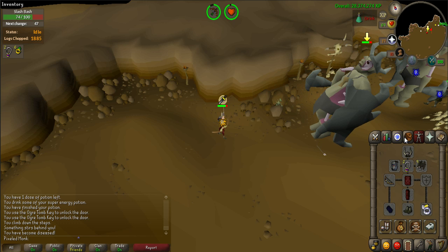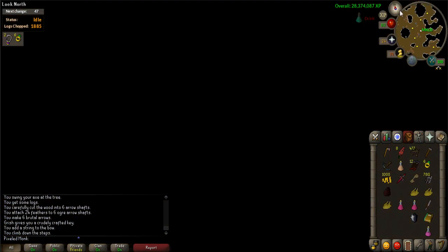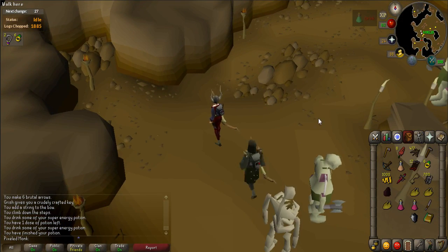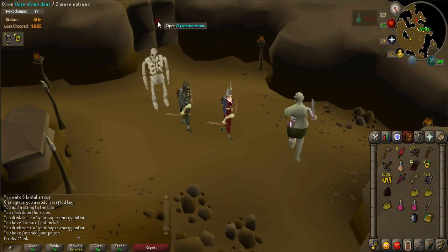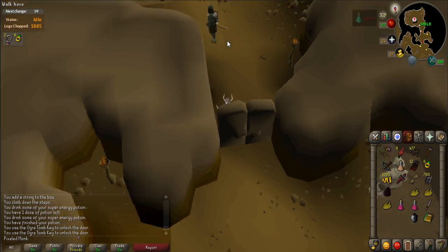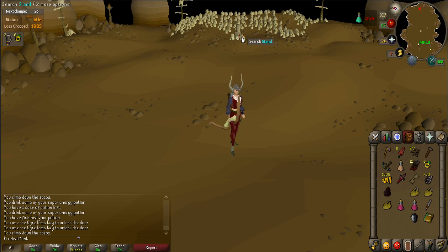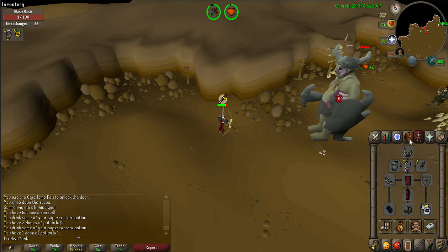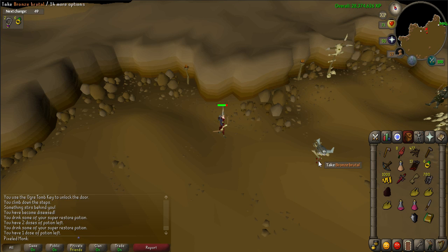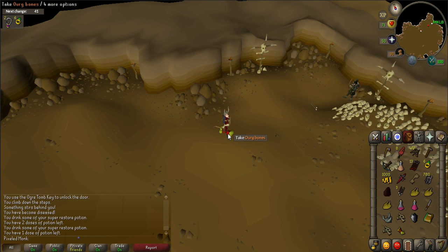There are multiple safe spots located in the room that you will fight him in. Enter the cave in Jiggig — the same one you entered earlier — and head west to stone doors. Enter the two doors and continue down the stairs. Walk to the end of the long room and search the stand; he will start to attack. Once defeated, collect the items that he drops and return to Grish to complete the quest. Do not bury the bones — instead, use them at a gilded altar for more experience.